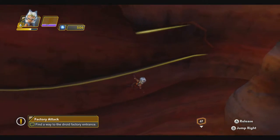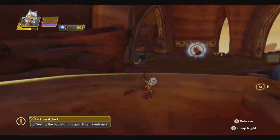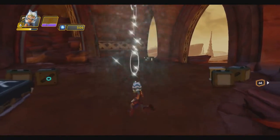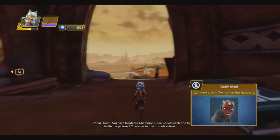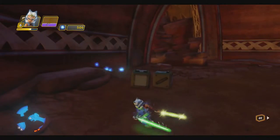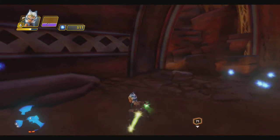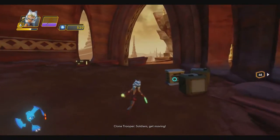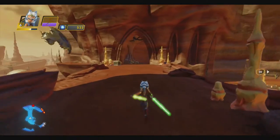You can also run left and right across ledges — lots of cool platforming stuff. This right here is a champion coin with Darth Maul's face on it. There are only certain characters who can play in a playset at the start. For this one you can only start with Obi-Wan, Ahsoka, or Anakin. But then Darth Maul is a character who can join in if you get his champion coins.